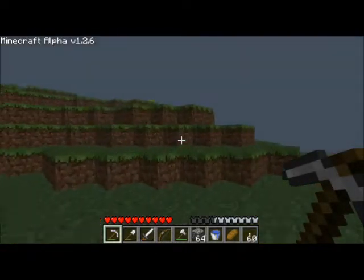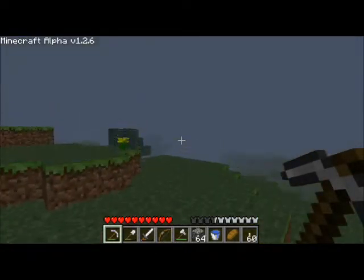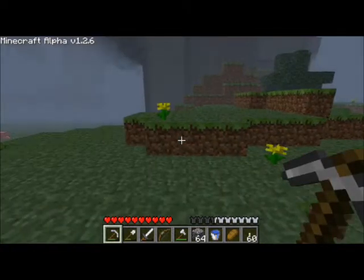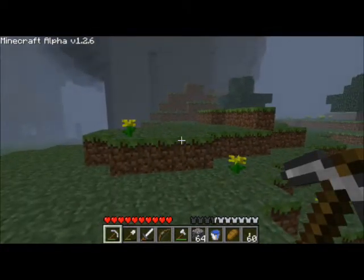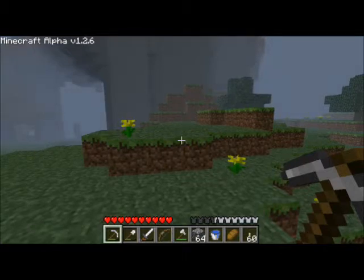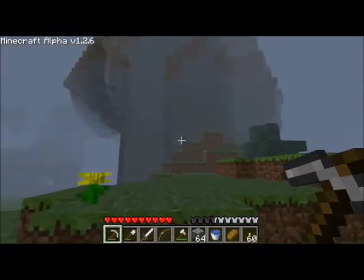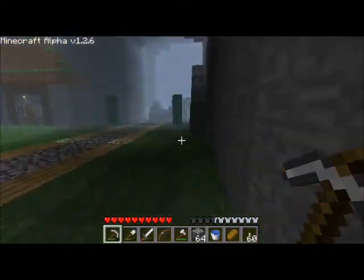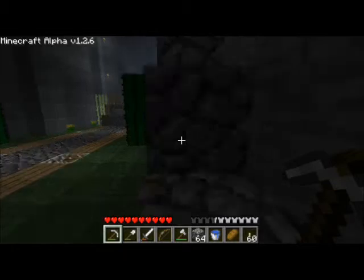I'm not sure how practical the arena idea is - not sure where the arena would go. Maybe over here? Maybe that's not such a bad idea. Or how thick is this mountain? We might be able to get them going that way. I think if we dig out the side of the mountain, we can see if we can make it all the way through.